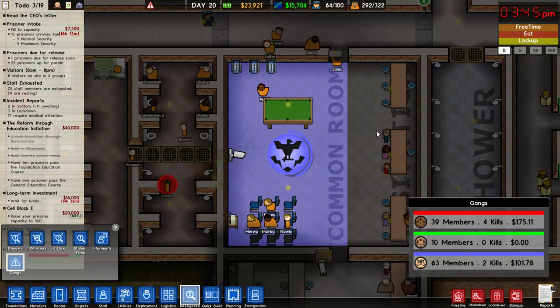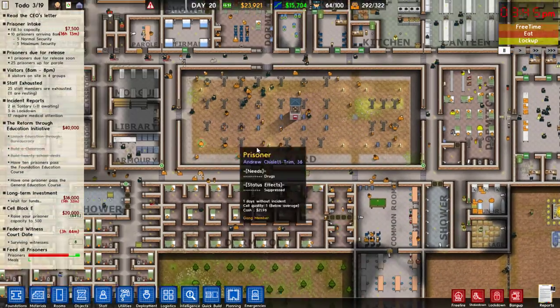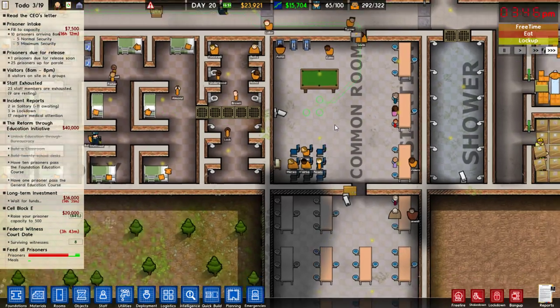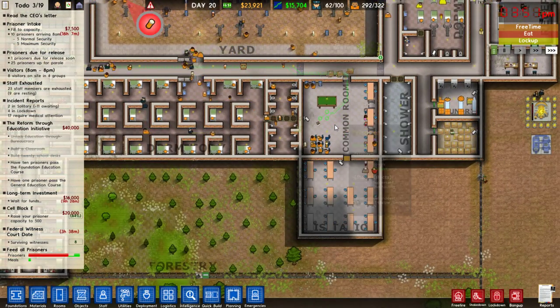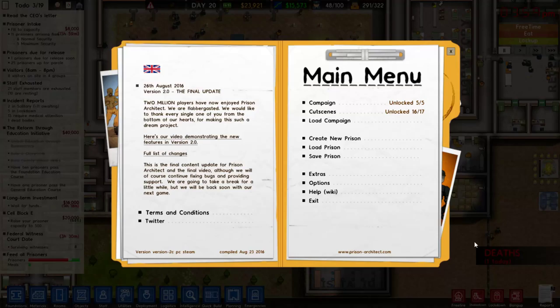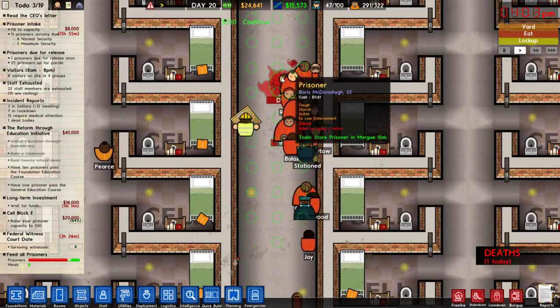So I'm going to start by trying to evict people from the common room. Although this is also the visitation area, so that's not going to necessarily look very good. I'm going to grab some of my armed guards, move them into here, and then when they arrive, I'm going to evict the gang from the common room. And assuming that works out okay, then we'll do another run at the bigger area as well.